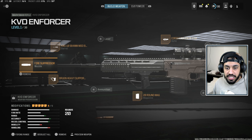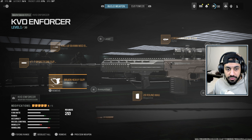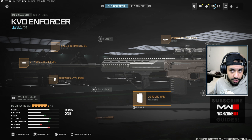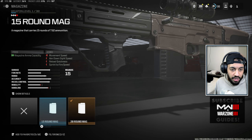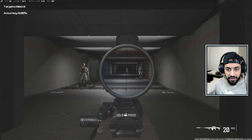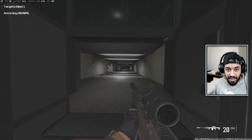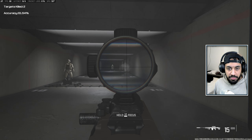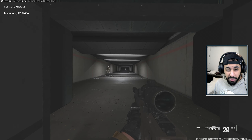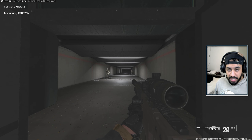Now that we've gone over the TTK numbers, let's get into some builds. Starting off with the KVD Enforcer — the build you want is: Spitfire Suppressor, Cast Mod Barrel, Bruin Heavy Support Grip, 20-round mags (the largest available for this gun — there's a 15-round option but you'll need the biggest), and Eagle's Eye Optic. In the firing range, it kills relatively quickly, fires a little faster than the Interceptor if you're spamming it. Within two shots you're going to get armor cracks, making it a good replacement for the Interceptor.